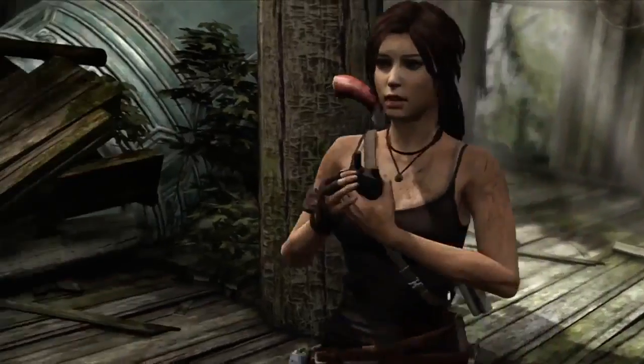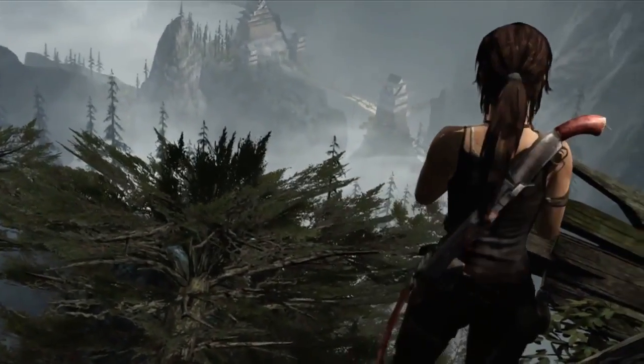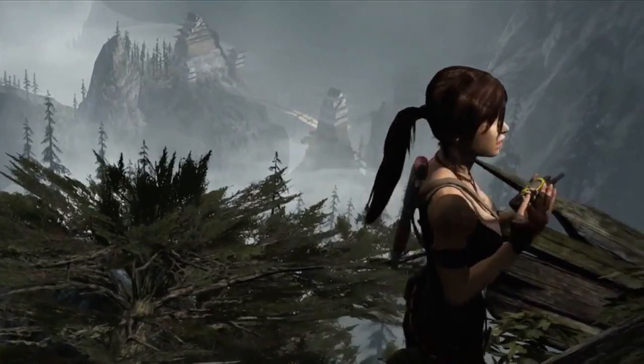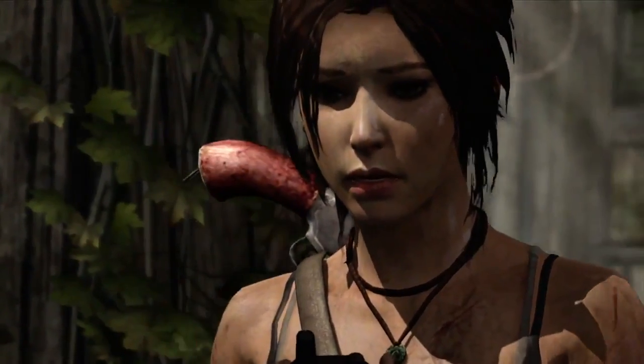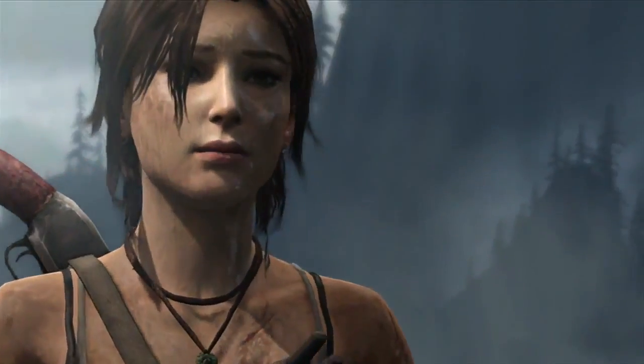"Are you there?" "I'm here, Sam." "Are you okay?" "What do they want with me, Lara? A fire ritual? This is so fucked up." "Listen, I'm coming to get you. I'm going to get you out of there." "Please, please help me, Lara." "I promise. I promise, Sam."